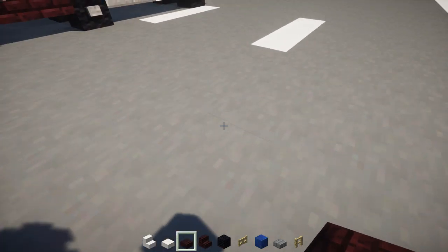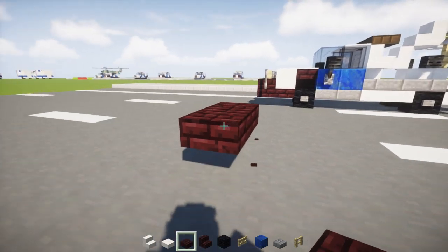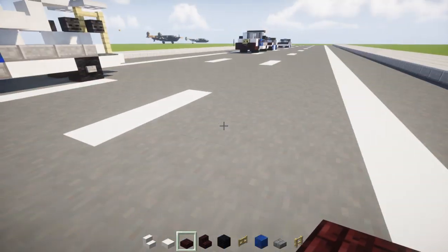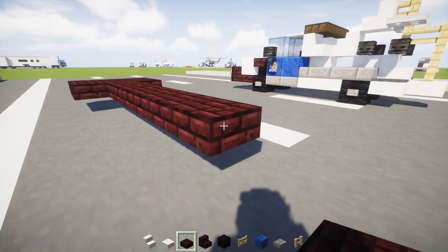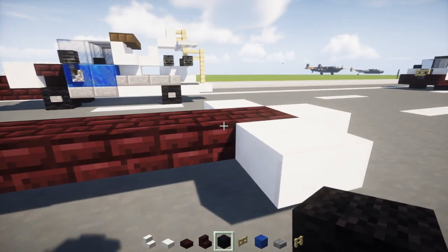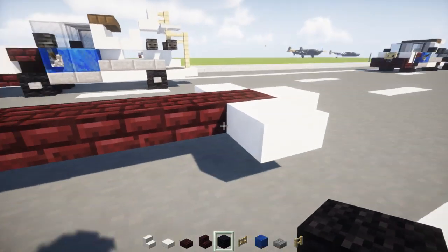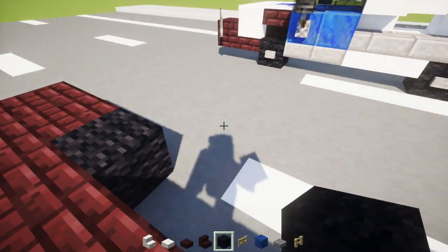To get started, we're going to take a brick slab and make it hover above the ground like this — three blocks wide and two blocks long. Then we're going to add seven more to the middle, and add quartz slabs around the back one. Then we're going to add black wool in the middle, front and back, for our wheels.